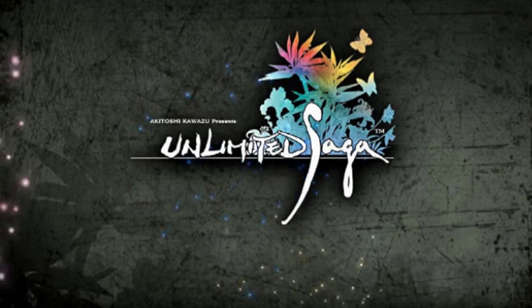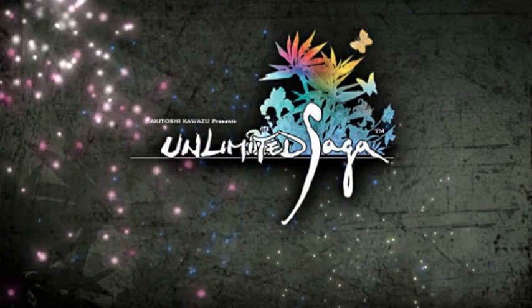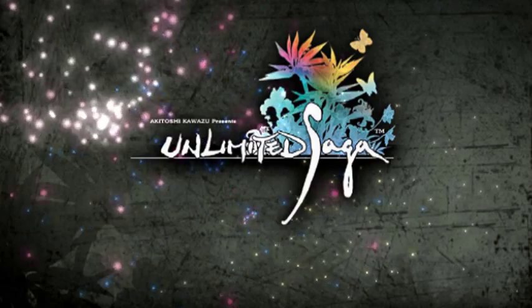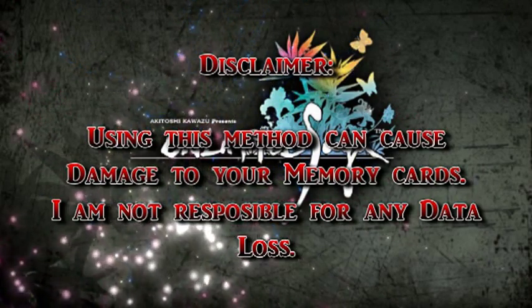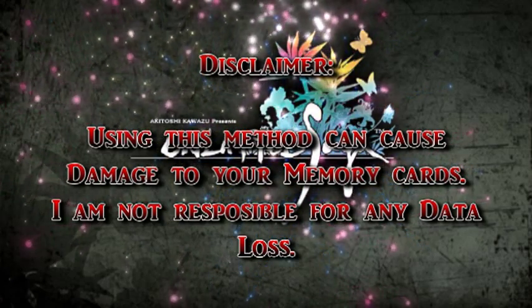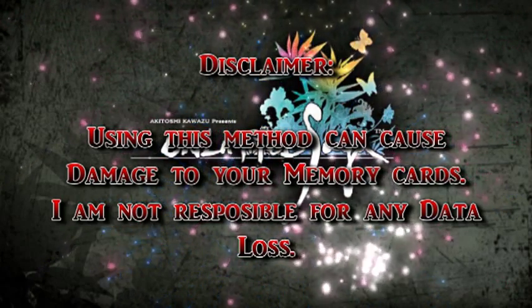Curious ones, beware. Beyond this point lies the darker side of gaming: save states. While the current method of playing and abusing the game already contains a fair amount of soft resets and luck manipulation, save states go to a whole new level. It involves copying system files between two memory cards, so there's always a risk of damaging data, not to mention doing things that the game was not designed to do. And that is borderline cheating.